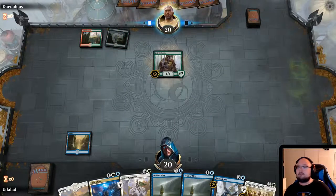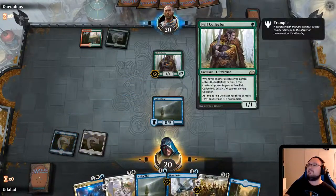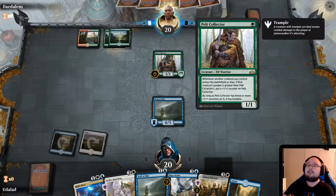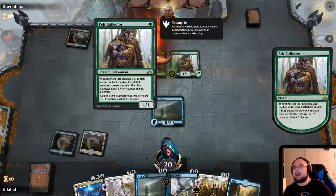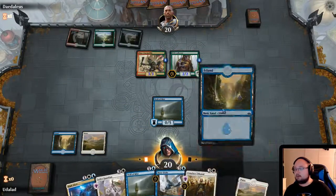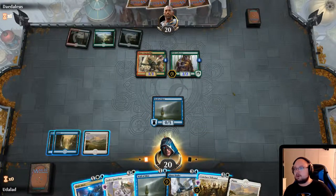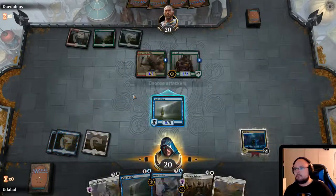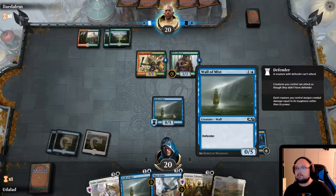We also have the Conclave Tribunal. I really don't like that guy. Let's play a Wall of Mist. The Pelt Collector — that is actually a really disgusting card. The Pelt Collector is a sick card in basically any Elf deck, and it's also good in any aggro deck as well it seems. The question is, do we Conclave Tribunal first? I don't think so. We do High Alert. Boom. Let the Wall of Mist chill, I think.